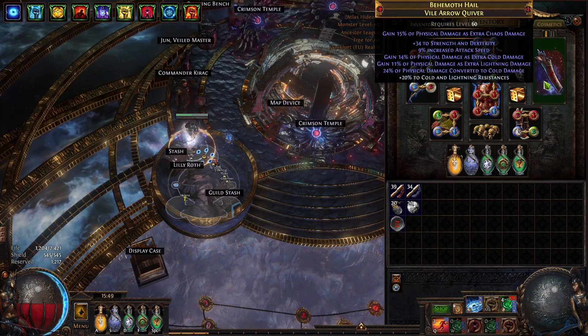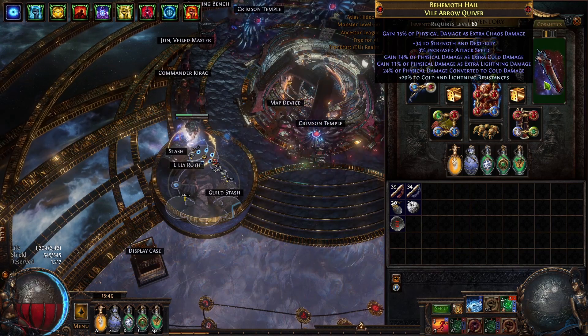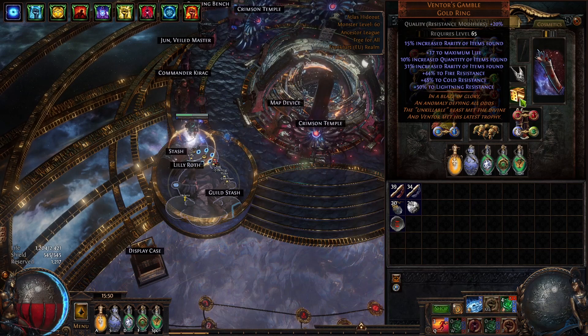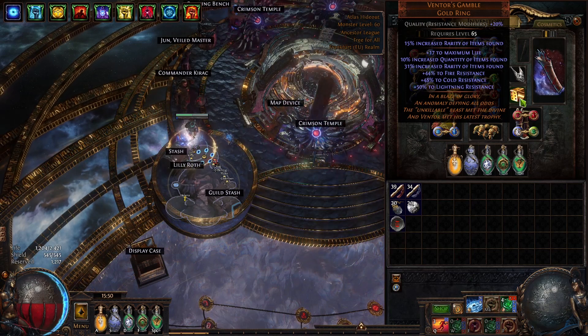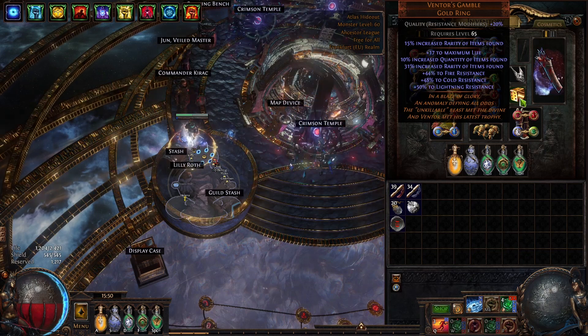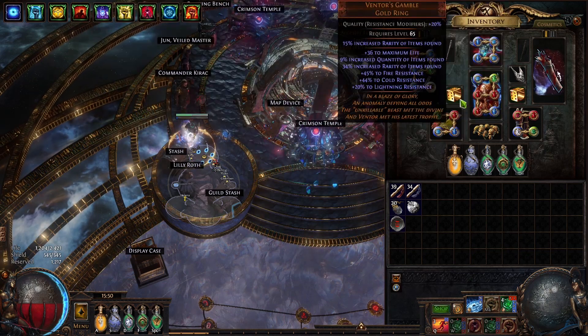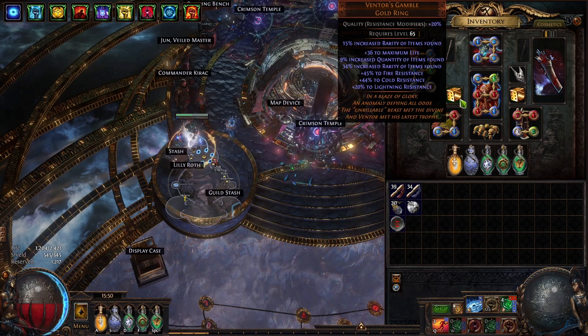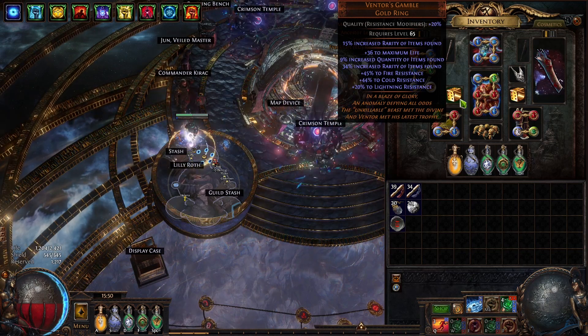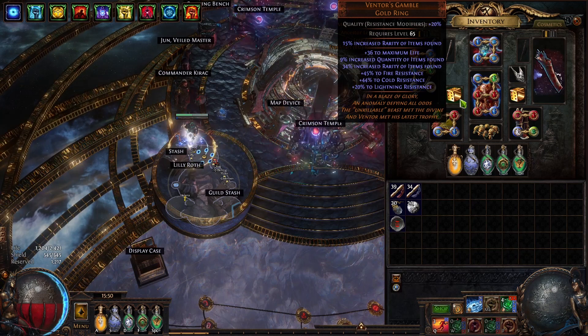The quiver is the same one I had before with double gain and fist converted. The Ventors — this is a new one, costed me 15 divines. It has a lot of resistances and rarity. My older one had nine quantity; getting a 10 quantity one will come eventually in the near future, but it's not a priority right now.